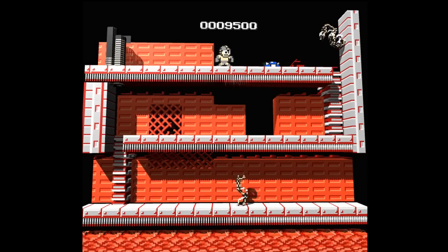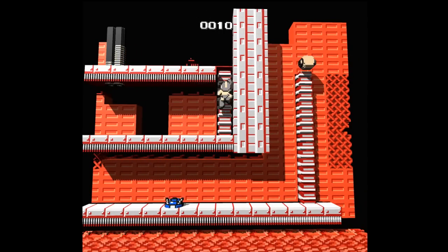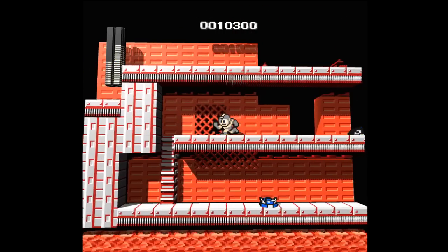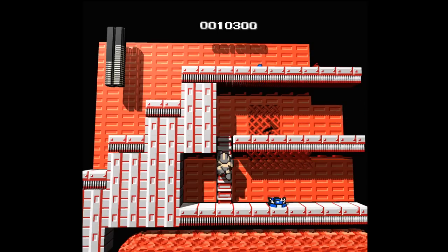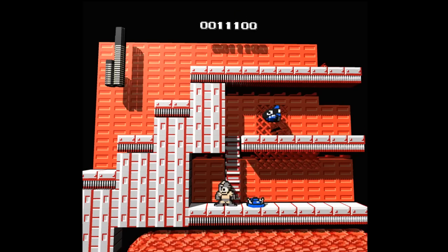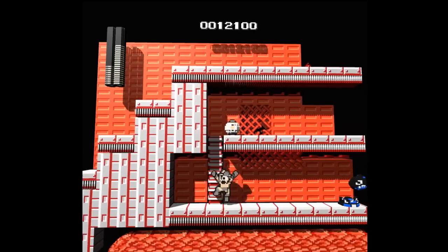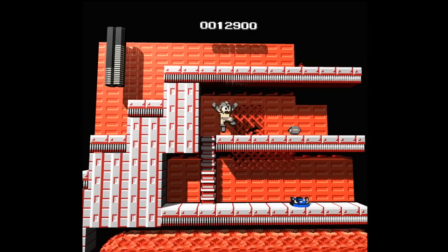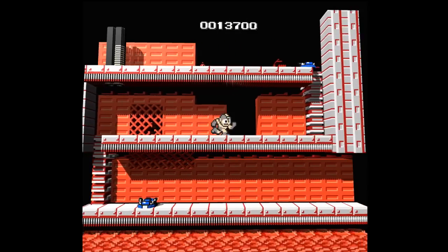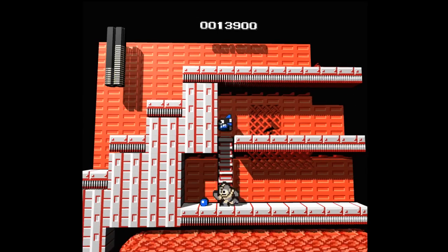There are a lot of enemies hiding in walls in this game. I'm pretty sure these die to electric as well. That one didn't. Let's try it on this one — you killed it, he just disappeared. Son of a bitch. Let's kill this guy — cool, it works. The health pickups disappear too quickly. All the power-ups disappear really, really quickly in this game.